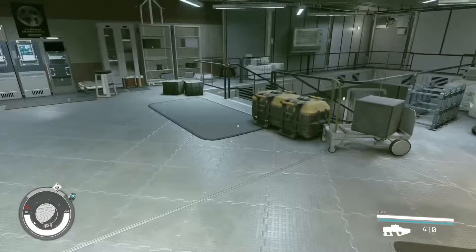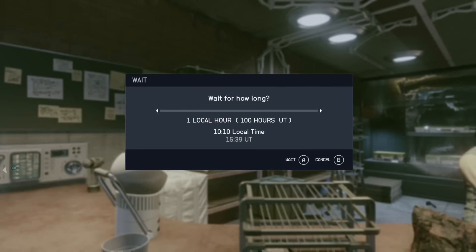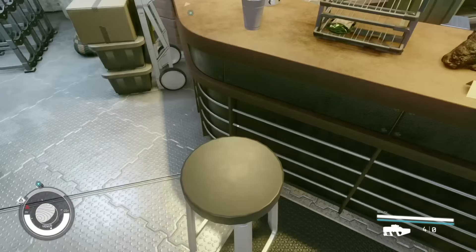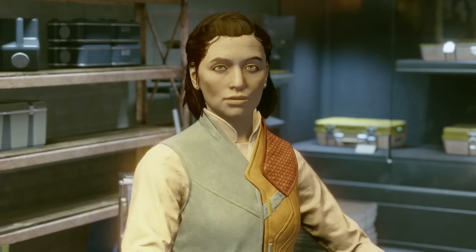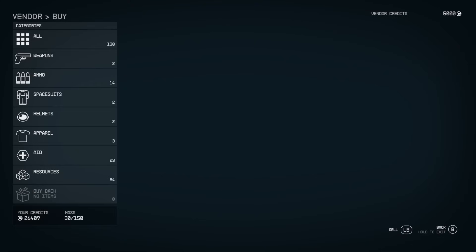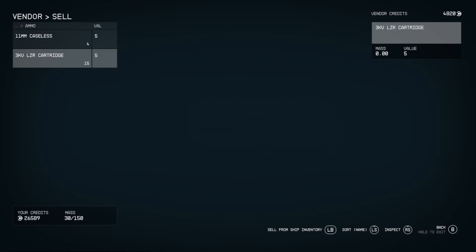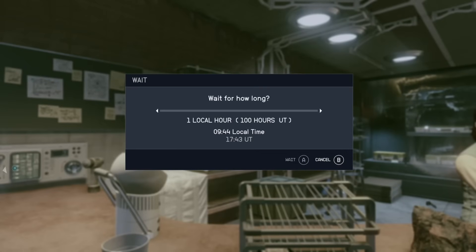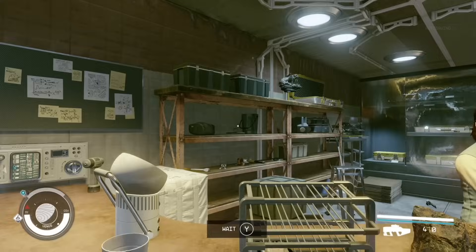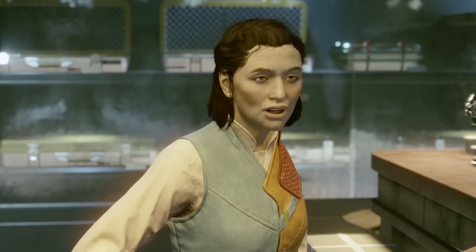The best part — and this is what makes it worth it — is that you can sit anywhere on Venus for an hour to reset the vendor's stock and credits. But with this specific civilian outpost, the stool is right next to the vendor. When you reset it, she'll have her 5,000 credits again. And every time you sell all 5,000 worth, you can just sit, wait an hour, and talk to her — and the best part is you don't even have to leave the stool.